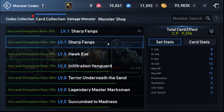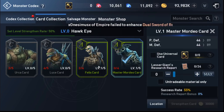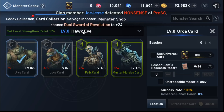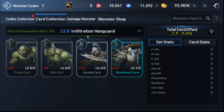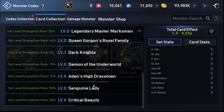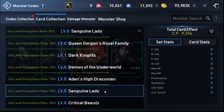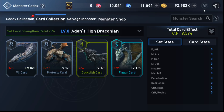Every single mob is set based on their type, and they grade from C to S — and C to R. Some of them will have multiple types.